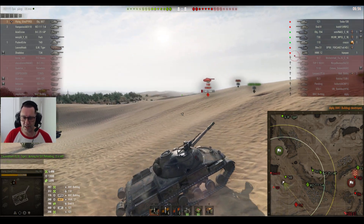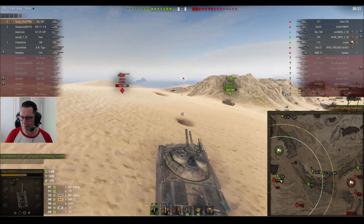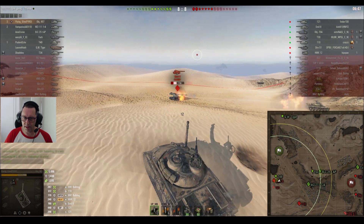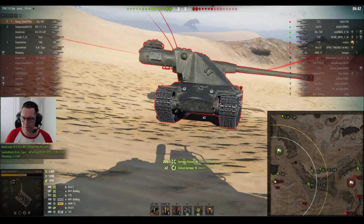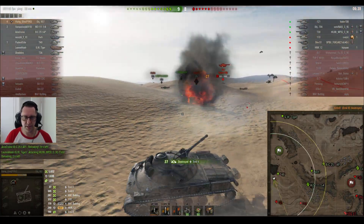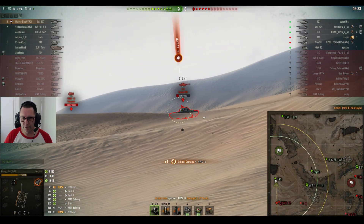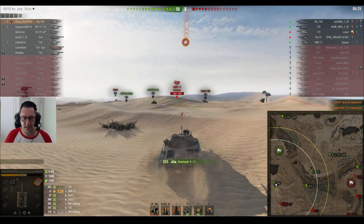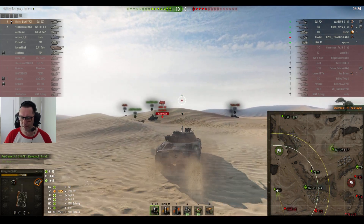Flying Elite picks up his third kill, brings his damage up to 5,500. The T-49 finally joins the party — he's going to feel the pain of that Emil though. The Emil is clearly looking at the T-29 — T-29 derps the Emil. The Emil has worked out he's been outplayed as Flying Elite takes him as his fourth scalp. Now he looks towards that T-21 — can he kill him? Yes he can. Bob the Builder. Flying Elite — 5 kills, 6,155 hit points of damage, nearly 2,000 damage blocked.